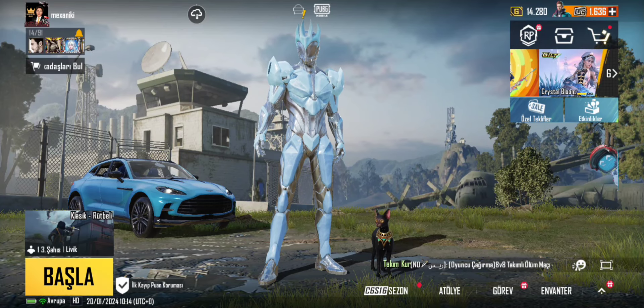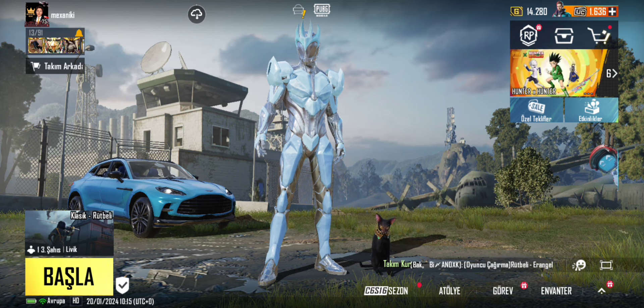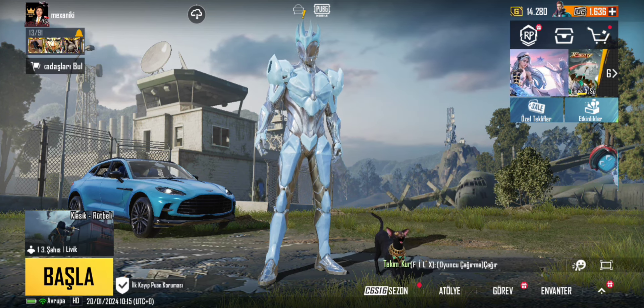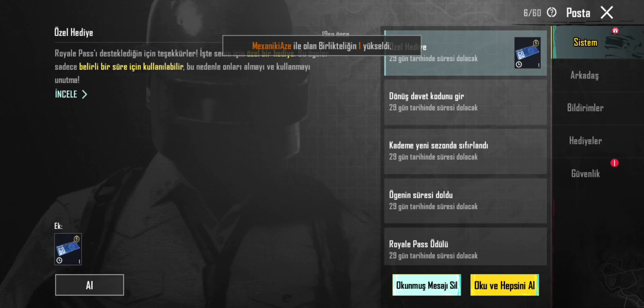Şimdi gelelim 60 OG'lik indirim kuponu nereden, nasıl alabiliriz? 60 OG'ye aldığınızda 60 OG'lik Royal Pass indirim kuponu veriliyor, buradan kuponu elde edebilirsiniz. Pass açmayan oyuncuların posta kutularına indirim kuponu yollandı, buradan da elde edebilirsiniz. Bunlar süreli kuponlar, sürelerine dikkat edip kullanmanızı öneririm. Uzun süredir giriş yapmadığım hesabımda posta kutusunda 60 OG'lik Royal Pass indirim kuponu gördüm; geri dönüş ödülü olarak da gelebiliyor. Pass açmayan kişilere de geliyor.